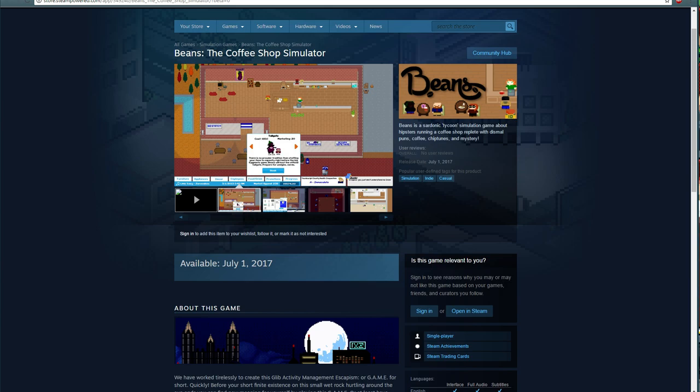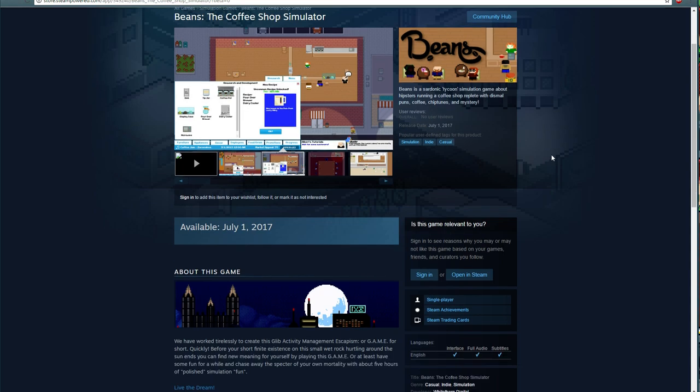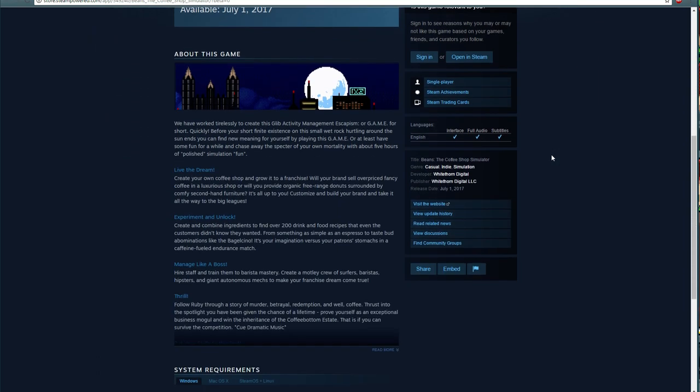They sent me a key to show off a very early build of the game. July 1st is the planned release date. The plan here is basically a tycoon-kind of game where we're going to be running a coffee shop — not just any coffee shop, but a hipster coffee shop. We have all these different ingredients we can unlock to keep customers happy and bring in poetry jams and that kind of stuff.